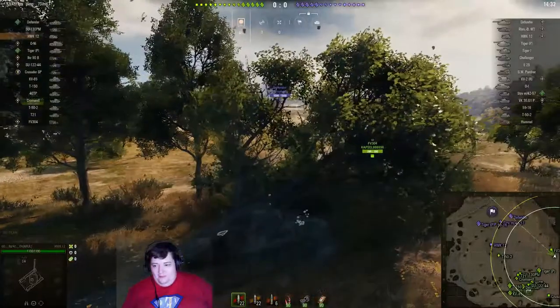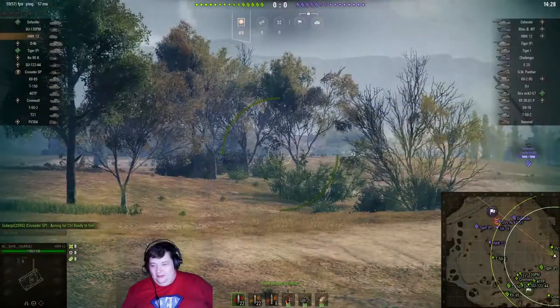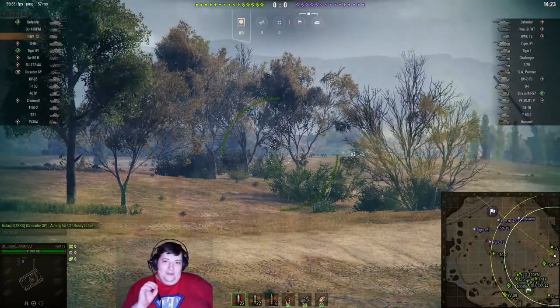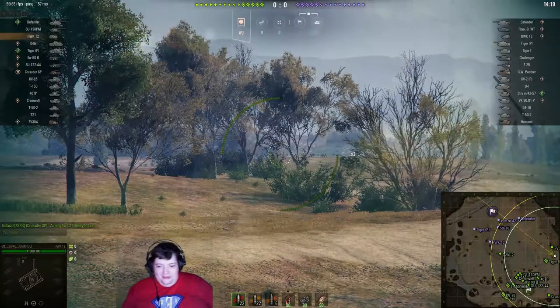So instead of going the normal way, he has in fact elected to go over here and knock down a tree, show exactly where he is, and then sit in a bush. If you're gonna be sneaky, do not knock down trees. It's not that hard.